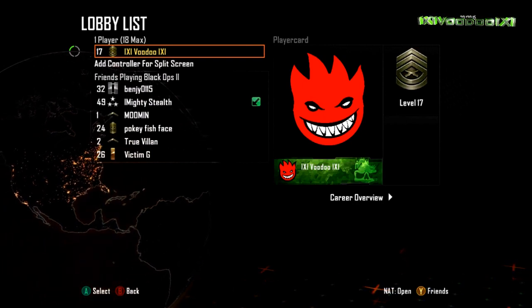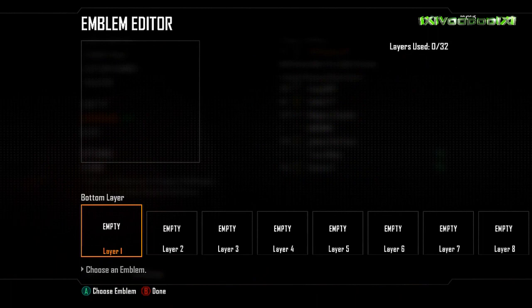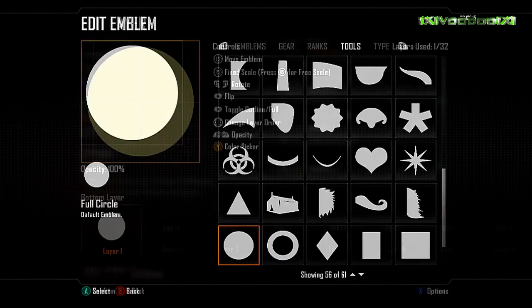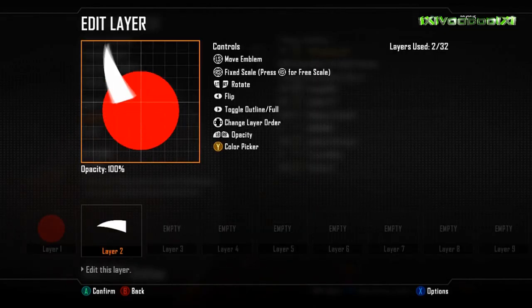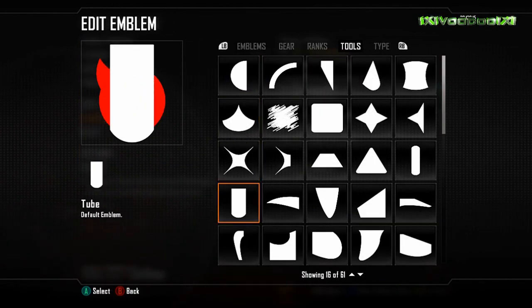Hey guys, it's Voodoo here and welcome to episode two of my Call of Duty Black Ops 2 emblem editor series. Today we're looking at the Spitfire logo, which is to do with Spitfire clothing. To give you a rundown, it took me about 40 minutes to an hour to get this emblem just right.